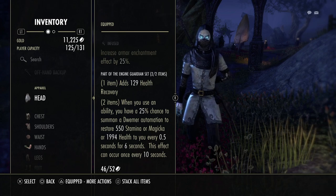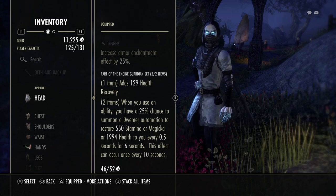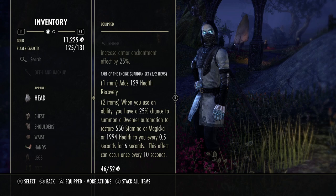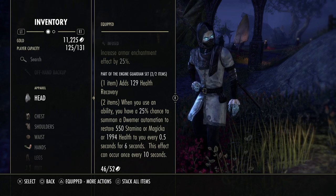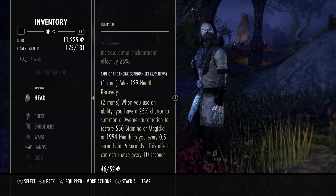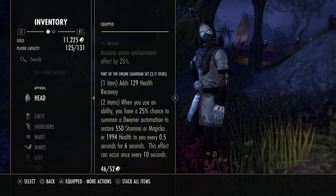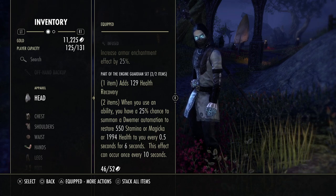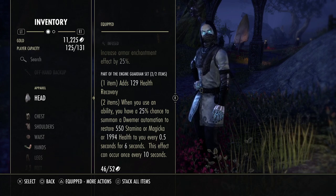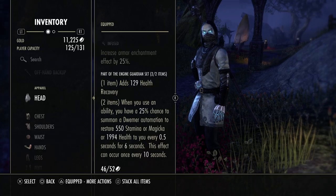The ideal classes for Engine Guardian can be pretty much any class, but it's mainly going to focus on magic classes. There are a few stamina classes like the Stamina Nightblade that uses cloak — they can use the magic proc as well. For magic classes it's going to be Magicka Sorcerer and Magic Necromancer. Magsorcerer is really good with this set because they use Dark Conversion to trade stamina for magicka — so a stamina proc is never a waste. For the Magic Necromancer it's a nice meat shield. Engine Guardian is just like Bloodspawn — if you want to try a build and need free resources, then Engine Guardian is the set for you.